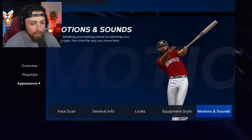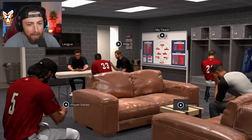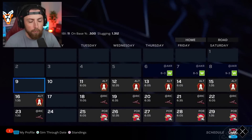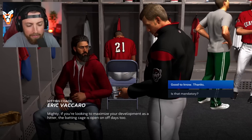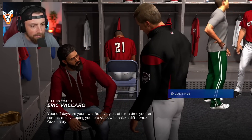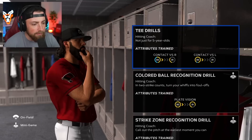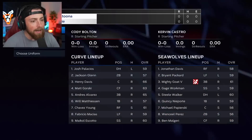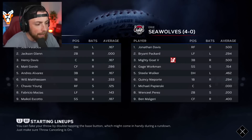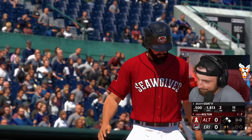If you hit like this in real life, you are not going to be good. But I am still so excited for the face scan — next video we're going to have it updated. The coach is already talking to me: 'Mighty, if you're looking to maximize your development as a hitter, the batting cage is open.' Should we try this? I wonder if the batting cage is any different. We'll do contact. This batting stance is going to be absolutely disgusting.